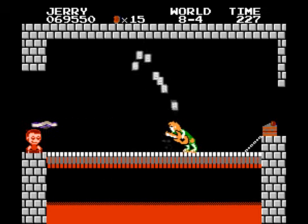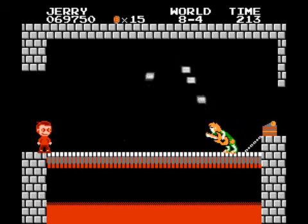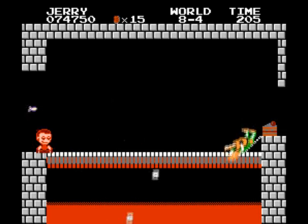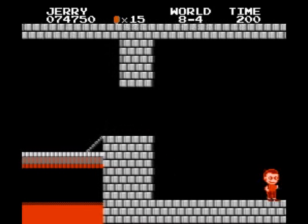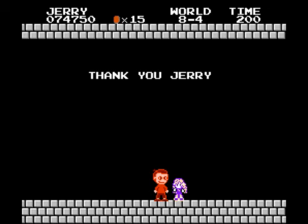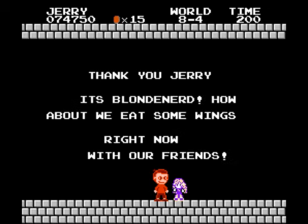That leaves us with one character left — the princess. Who could be Princess Peach at the end of the game? Now, because the hammers from the Hammer Brothers sprite are the same hammers that Bowser chucks at you, it's now Metal Jesus throwing ColecoVision carts or Atari carts at you either way. And finally, at the end of the game, Barnacle saves his princess — Brittany from Blondnerd.com — with a big thumbs up and wings for everyone.